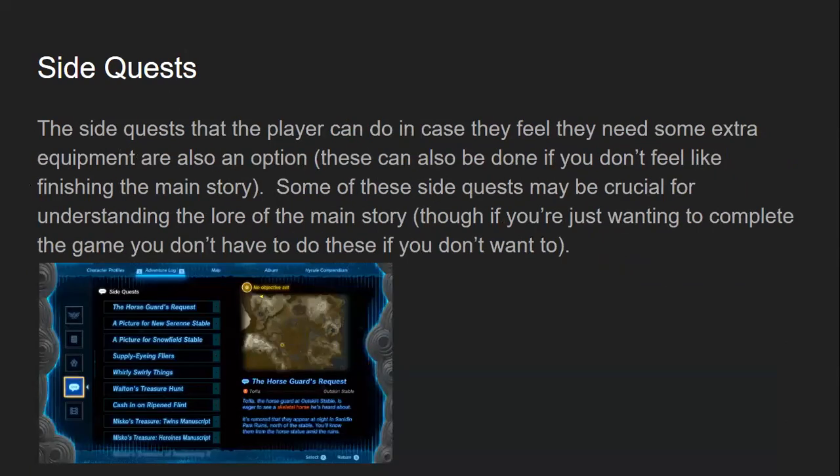Side quests. The side quests the player can do in case they feel they need some extra equipment or time, which is an option. These can also be done if you don't feel like finishing the main story. Some of these side quests may also be crucial for understanding the lore of the main story, though if you're just wanting to complete the game, you don't have to do these if you don't want to.